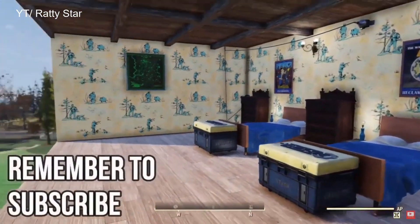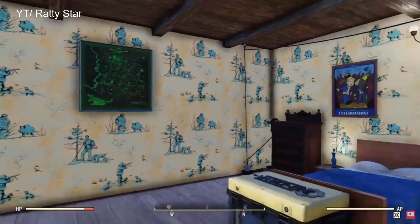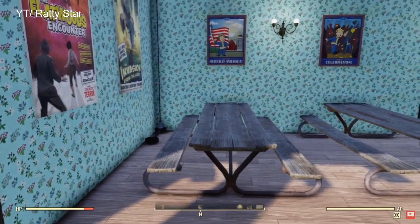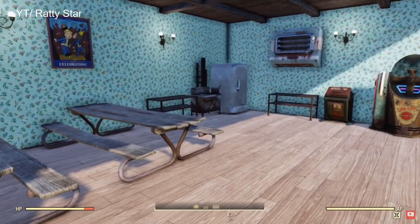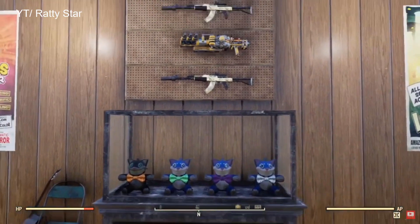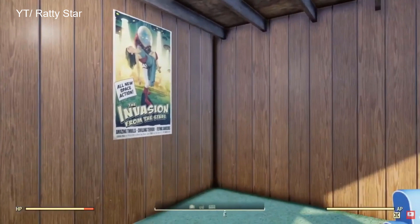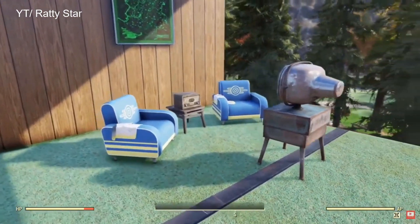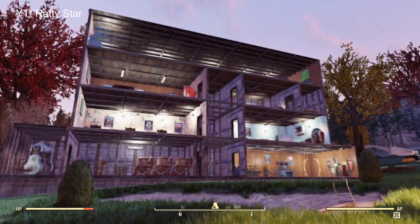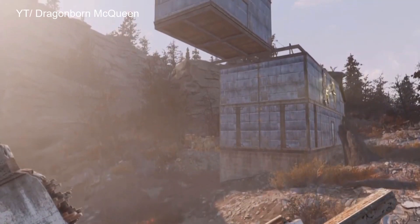Next up we have Ratty Star, who you will most likely know, as he is a good friend of mine and we work together a lot. This build here is the Fallout Shelter Camp. I've never seen anyone else do anything like this, bar a dollhouse which Final Render did. The way he's done it is brilliant — the building has four floors, all kind of in line and working with each other. It's got all of the stuff you need on the bottom, like water purifiers, generators, etc., and then on the top floors he's got bedrooms, dining areas, stuff like that. It's brilliant.